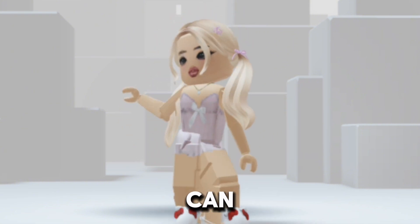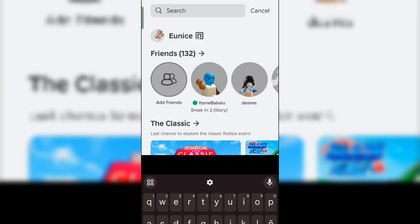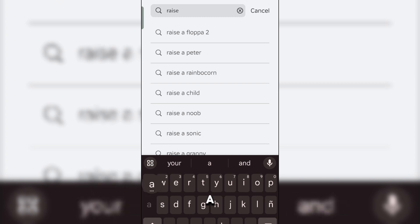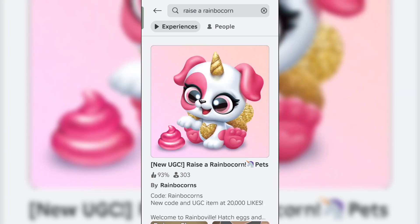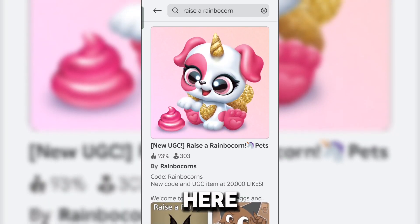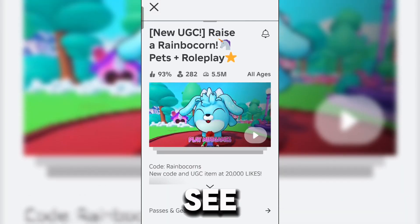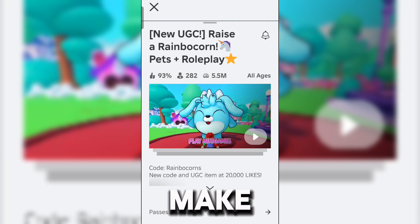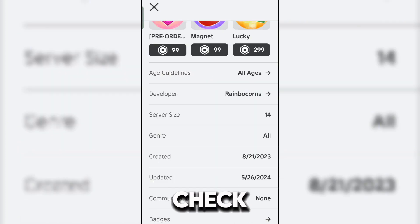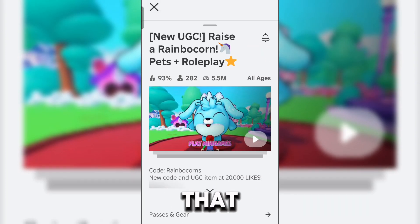First of all, we're gonna search up the game — it's called Raise a Rainbow Corn. This right here is the game we need to join in order to get the free hair. To make sure you're viewing the right game, check that the developer is Rainbow Corns, and then you'll know you're playing the right game.